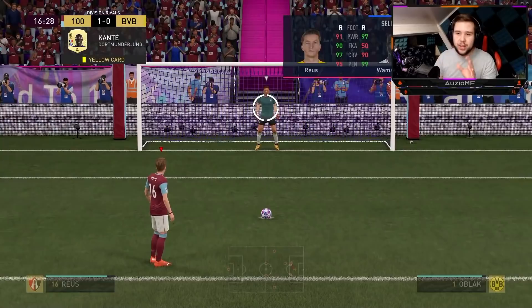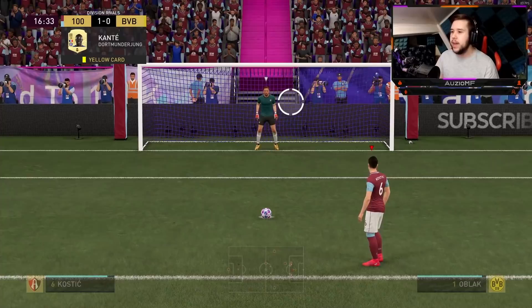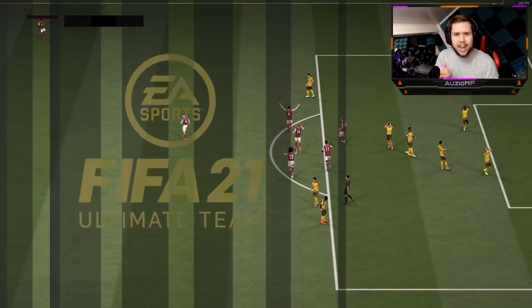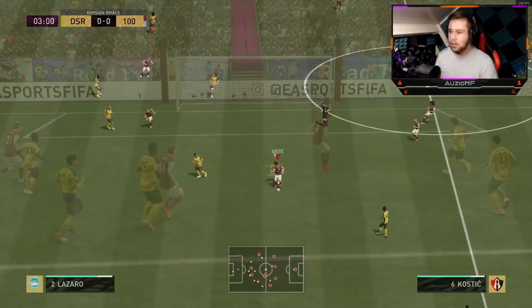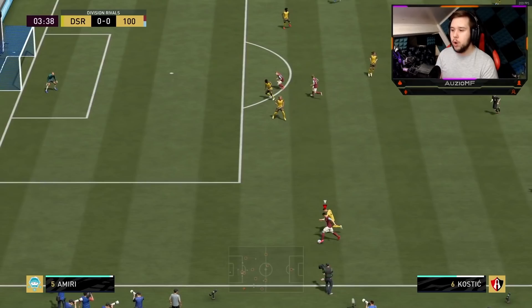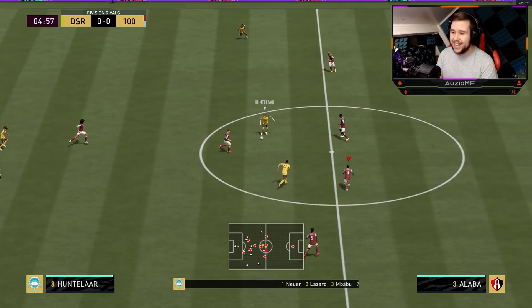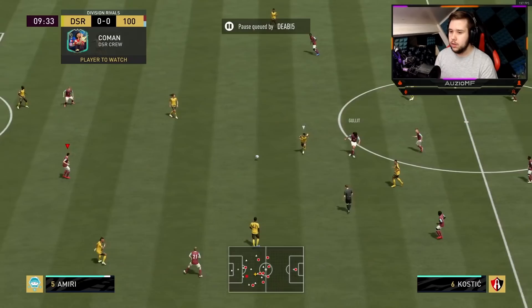Somehow we've got a penalty. I don't want to say how because it was quite embarrassing. But Kostic, step up to the plate with your 85 penalties — does O'Black look extremely small in that goal? He's not going to save it. Either way, we end up going for the chip towards the top bins and we get the goal. Look at that pace — do not mess with this guy's pace. I've seen him on so many occasions just going round players for fun. The pace is absolutely insane on this guy.